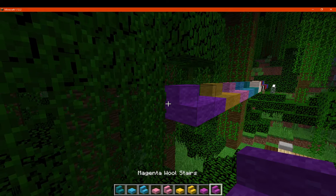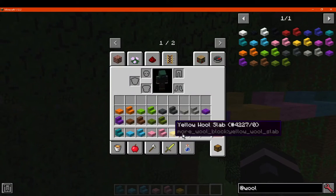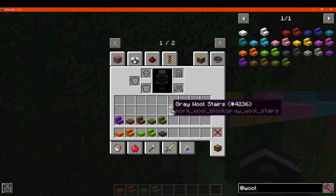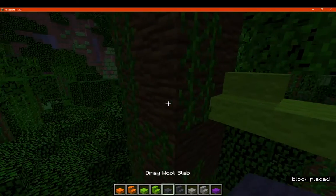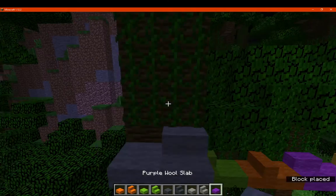I'll show what each of these are — this isn't the magenta. I'll show what each of these are, and they will act pretty much what you'd expect them to be like. Just stairs and slabs; there's not really much need to cover that. But just so you can get an idea of what they look like, even if it is just wool stairs and slabs versions.